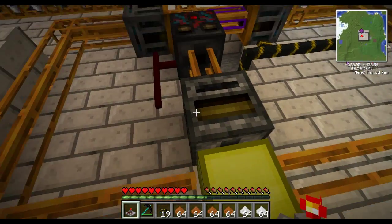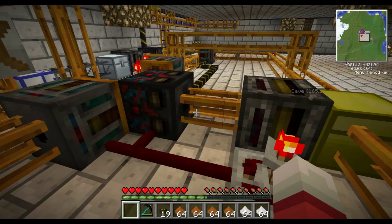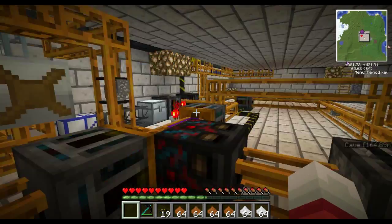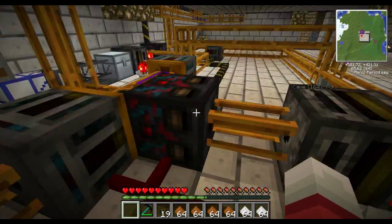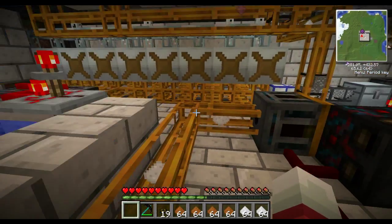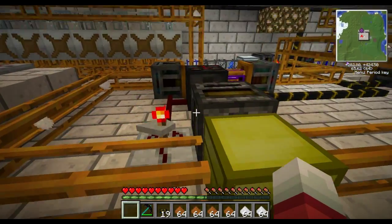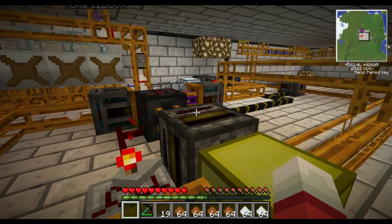And here we go — put it down. The ore goes through, goes up, and it doesn't ever put too much. This is also a loop — if you get too much stuff you can just loop it. But here's the stuff: the dust goes down and it loops around, goes back in here, and then just keeps smelting until it's done.